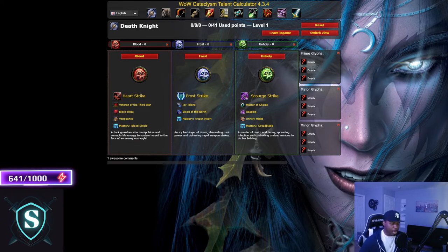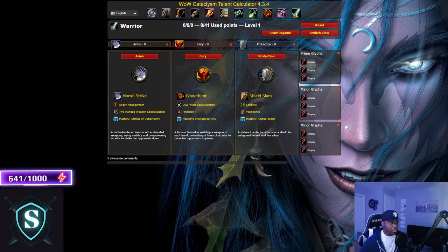This excludes Death Knights, but when you hit level 10 on any class, any spec, you unlock talent trees. First you have to pick your specialization. If you're a level 10 Warrior, you pick one of the specializations and you get things unique to that spec. As an Arms Warrior example, you get Mortal Strike, Anger Management, Two-Handed Weapon Specialization. Fury can't get those things, and Arms can't get Bloodthirst or Shield Slam. Each spec has its own unique abilities and passives.